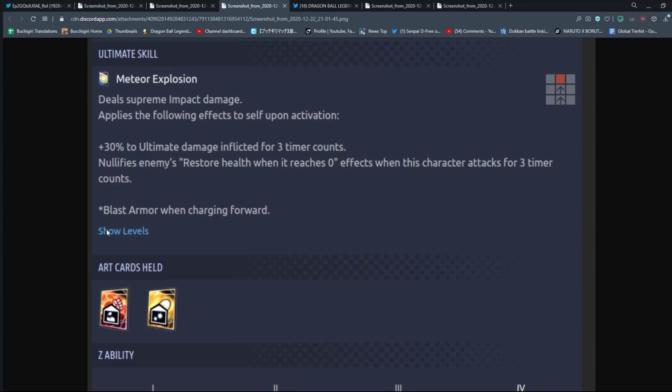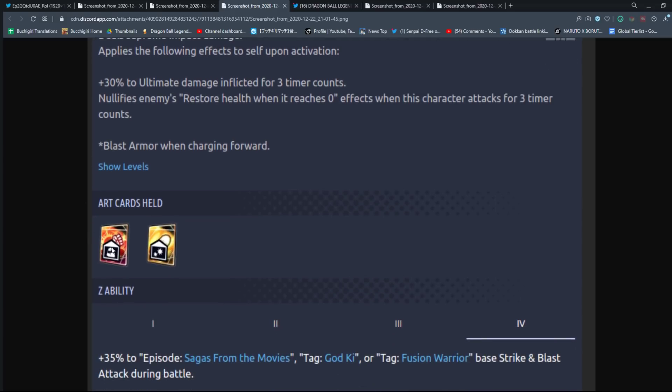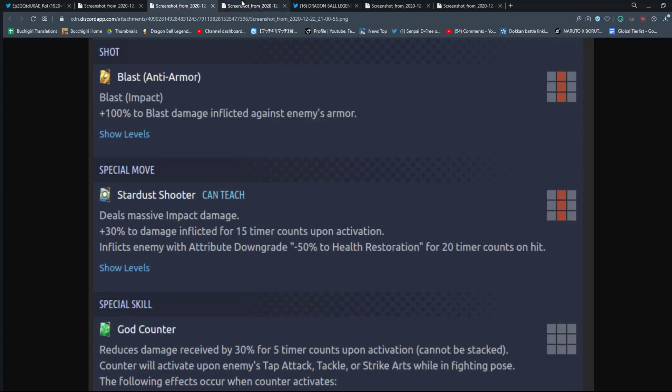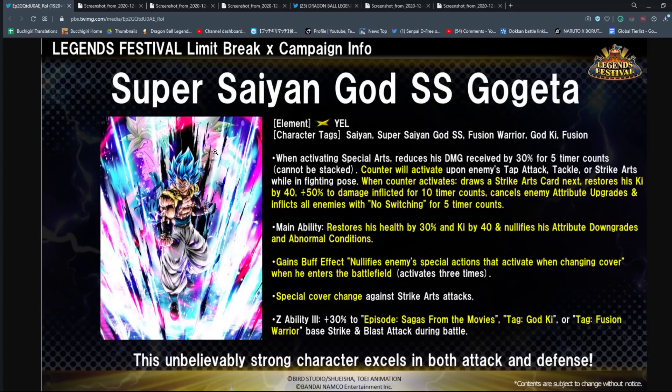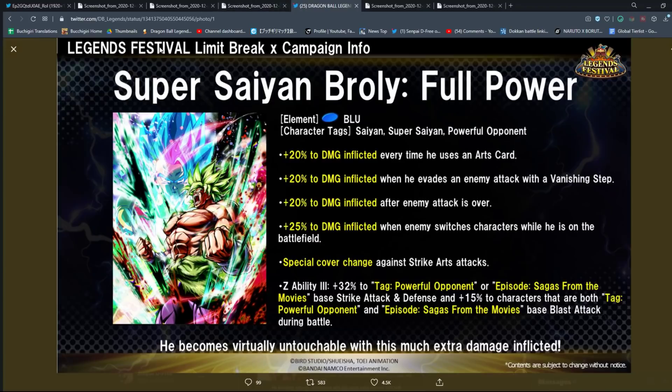His ultimate deals supreme impact damage — just like UI Goku and Vegito Blue — making it one of the three strongest ultimates in the game based on damage modifier. Upon activation: plus 30% ultimate damage inflicted for three counts, combined with earlier ultimate buffs. He also has the ability to nullify endurance and has blast armor. His Z ability starts with Episode/Movie tags, transitions to God Ki at three-star, and Fusion Warrior at six-star. Gogeta seems incredibly impressive.